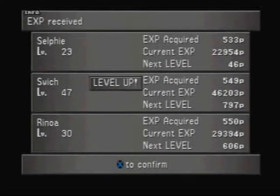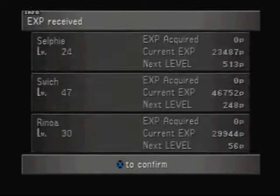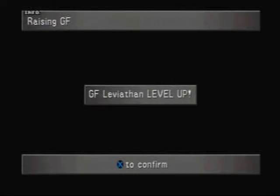You can also draw Blizzaga out of those Snow Lions. They give good experience — and 10 AP, which is a great amount of AP. We can grind for AP later if we have to. Like I said, Cactuar Island makes that all possible.